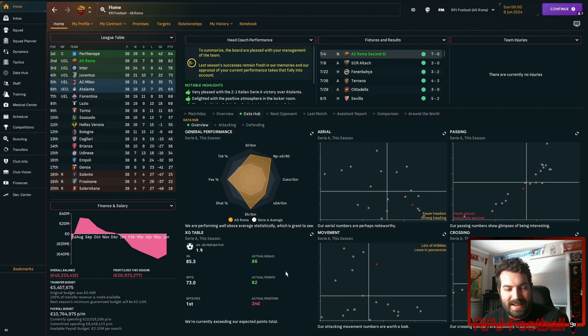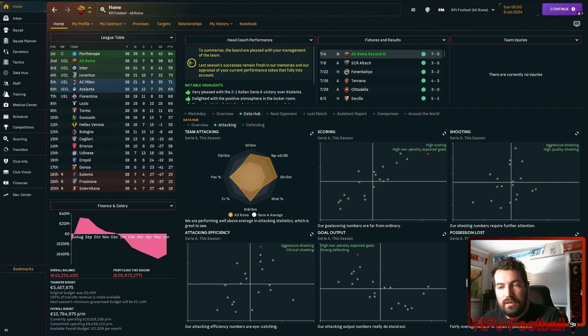Roma should have finished first, but Napoli overperformed like crazy. Lots of crossing and accurate crossings — you can see how that paid off. Fewer passes and inaccurate at times, a bit loose in possession, but headers don't matter as we're keeping the ball on the ground. Losing the ball in the right areas — the shooting is perfect, the goal scheme, the shots, non-penalty XG, the crosses — it's all there. High quality shots in those high quality areas, those cutbacks into the middle of the box, making a big difference. The team is killing it.